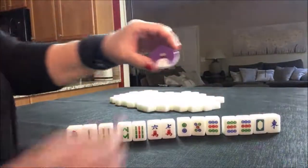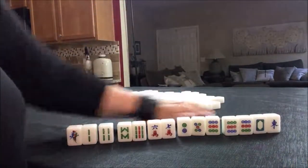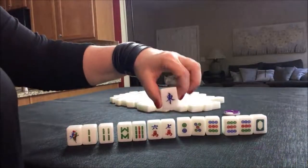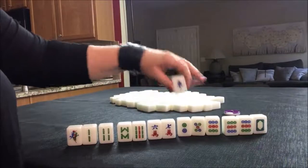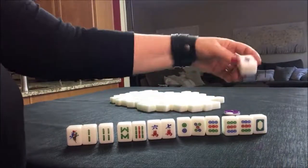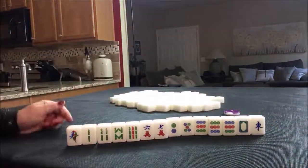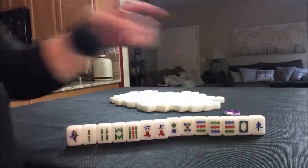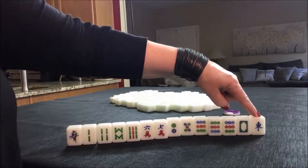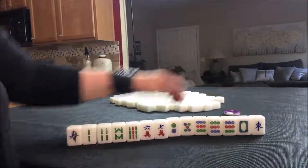That was the random pull for East Round. Now we're going to do South Round. The reason that's important is because if you have a pair of your Seat Wind or the Wind of the Round, you can get score for that. Here's an East — we have a single. Single honors, which are Winds and Dragons, are not helpful. You've got to pair them up so you can Pung them. There are no Chows with honors; you have to get pairs and Pungs.